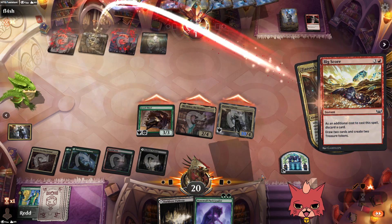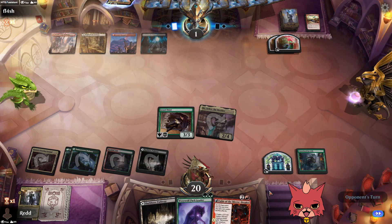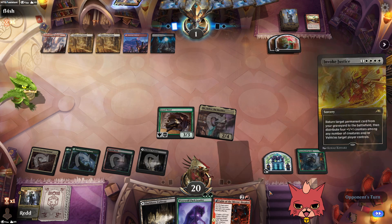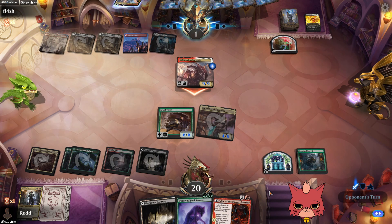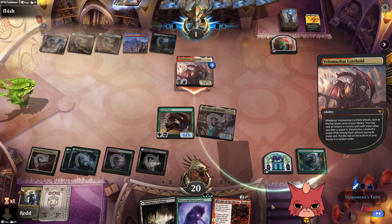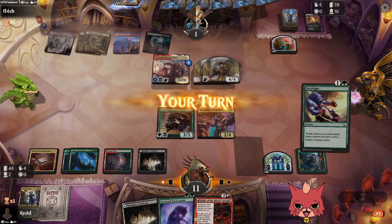We hit a big score — Lorehold goes to the grave, and Unnatural Growth for free off the Envoy! Fable of the Mirror Breaker next. We need haste because Lorehold is definitely hitting the table this turn. With Unnatural Growth, their board wipe doesn't kill it unless it's Shadows' Verdict. Oh — Burn Down the House! That is so powerful!